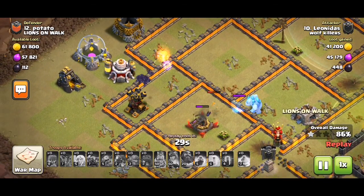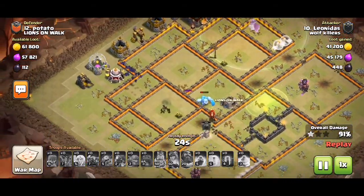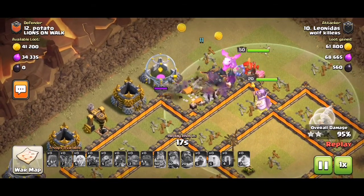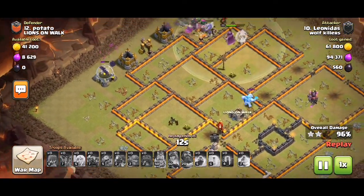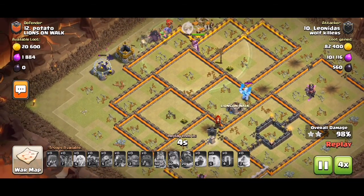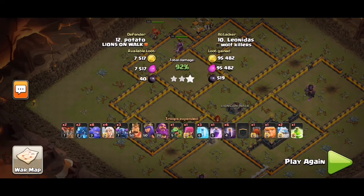That makes ice golems a pretty good choice because they're just tanks that tank. Bats went well travelling fast through all this side. My CC had a jump, two ice golems, one giant, and a wall wrecker. Hope this helps.